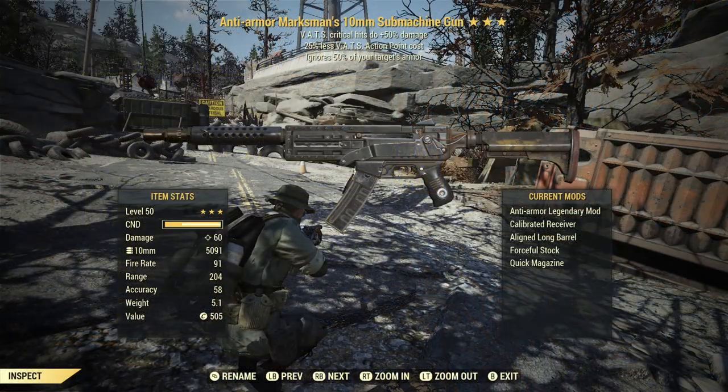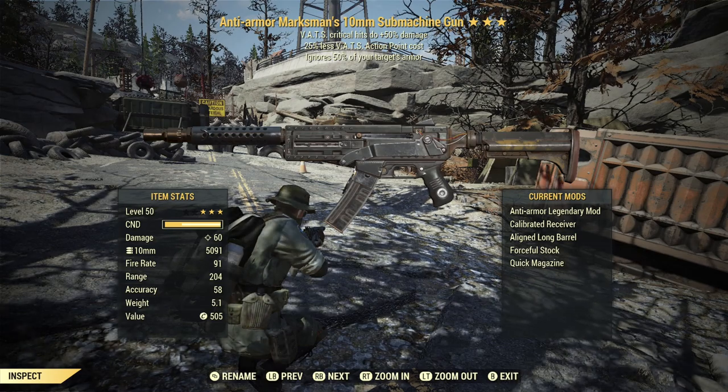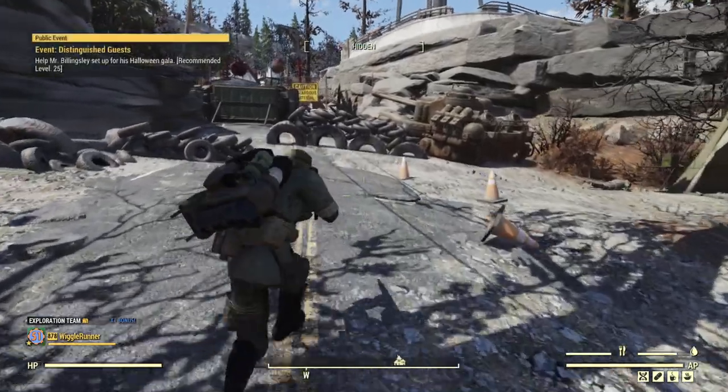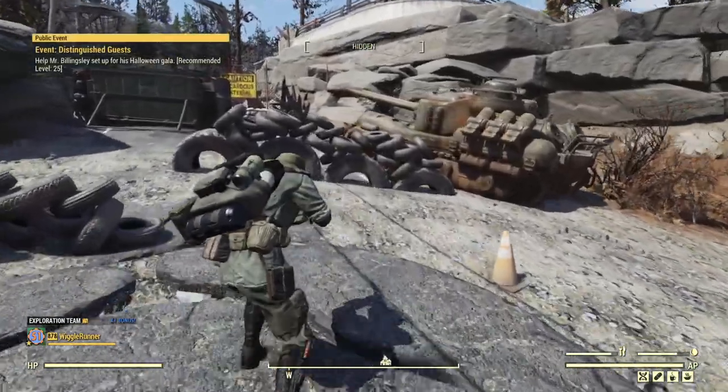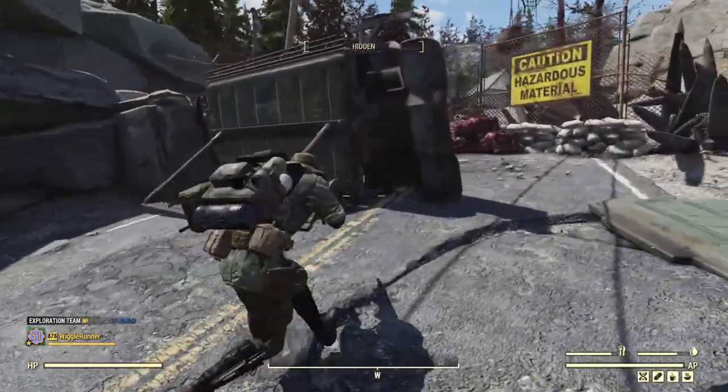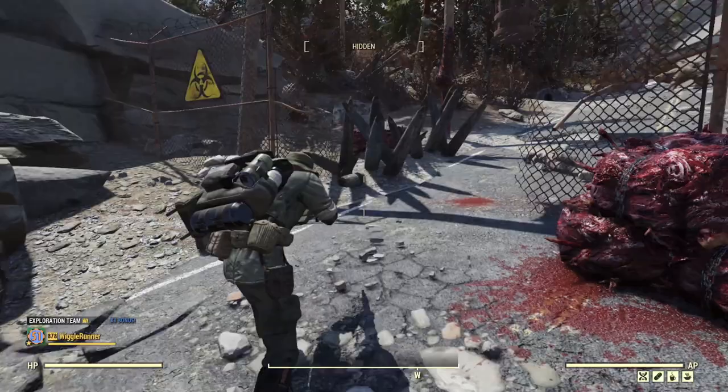These guns have a really nice fire rate of 91 and range of 204, so in terms of range and fire rate they should work pretty well. The main issue is they're not suppressed and you don't have a reflex sight for reduced AP cost.